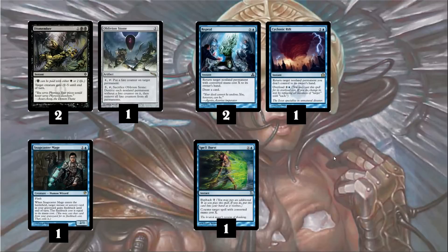Now we have some interaction cards. We have Dismember as a 2-of to help remove creatures — most likely you're trying to kill Deceiver Exarchs or deal with Splinter Twin. You don't really want to be killing Goblin Guide with this, because if you're paying 4 life you're probably going to lose anyway. We also have Oblivion Stone as a general-purpose sweeper. We only have these 3 pieces of removal, so it's very important to ration them appropriately. We have Repeal — blue X, return target non-land permanent with converted mana cost X to its owner's hand. This is useful for Blood Moons or Splinter Twin combos; you can return Deceiver Exarch in response to Splinter Twin, and it also draws you a card to help hit your combo.